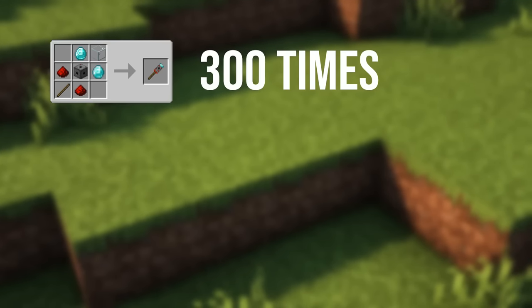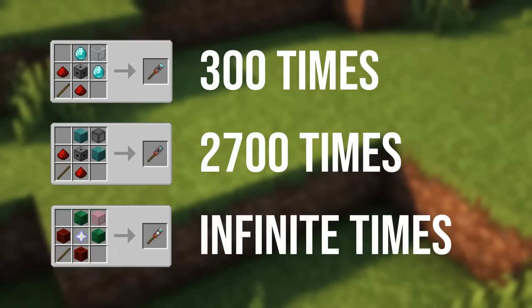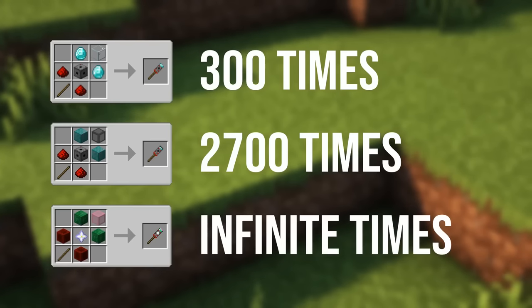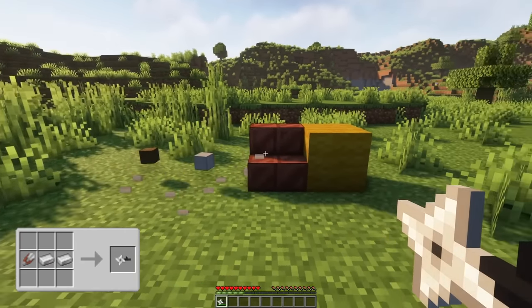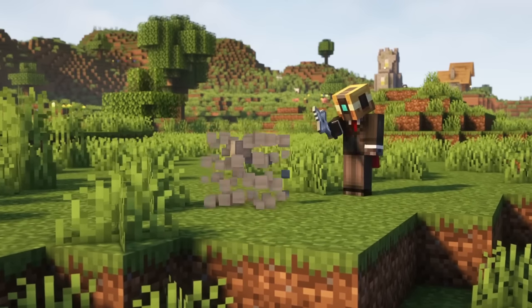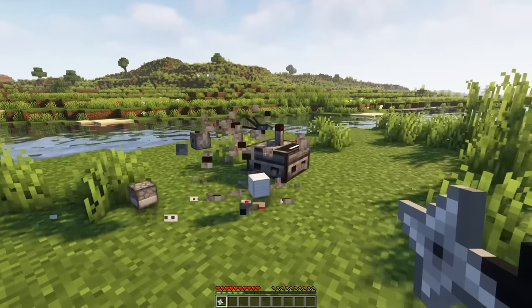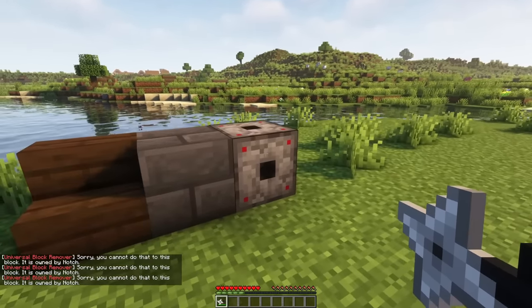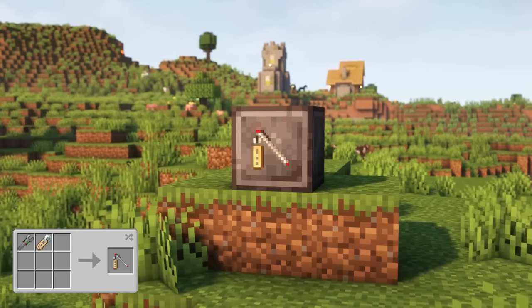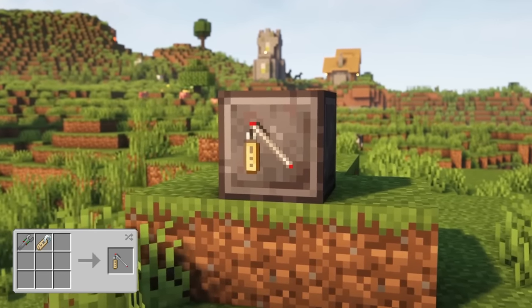You can use the Level 1 Reinforcer 300 times, Level 2 2700 times, and the Level 3 Reinforcer has unlimited uses. If you want to break a reinforced block, right-click with a Universal Block Remover on it. Only the person who placed down the block and who is the owner can destroy it, so other players can't destroy your reinforced blocks and your base is protected. If you want to change the owner of a block, use the Universal Owner Changer.